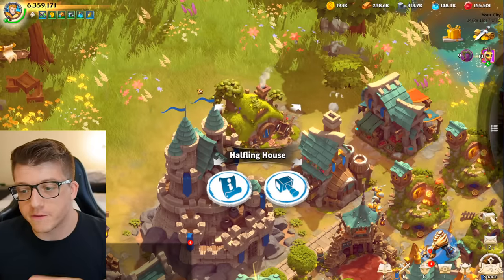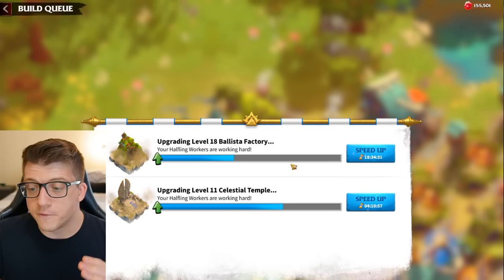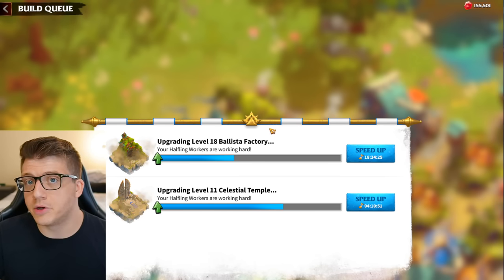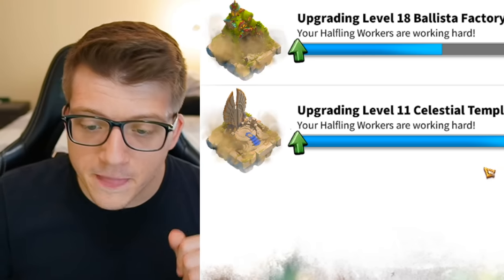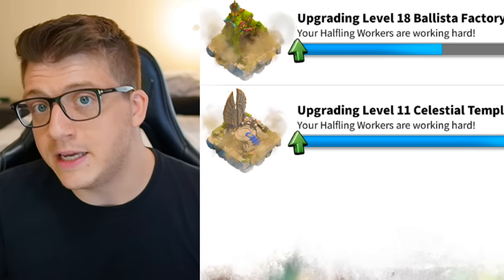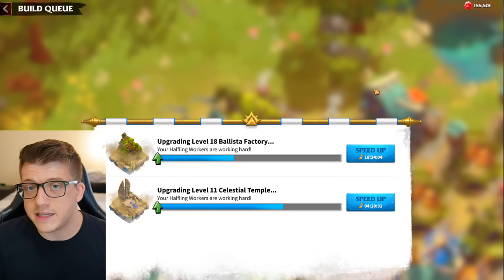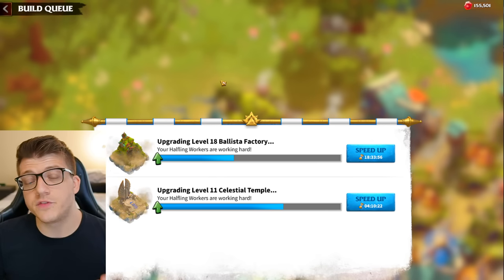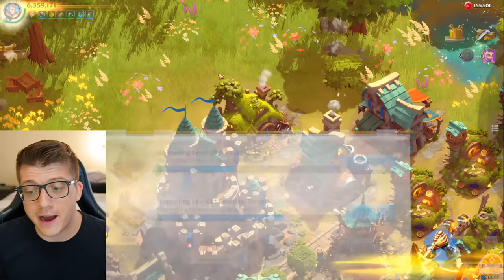Tip number four is to always use your second builder queue. If you come over to your halfling house, you'll see two builder queues you could be using. The first one you have all the time; the second can be unlocked temporarily with second builder queue items given for free at the beginning — either 24 or 48 hours. Once those run out, you can unlock it permanently for 5,000 gems. Save and hoard all your gems for this, because it effectively doubles your building speed — you can progress on two buildings at any given time.